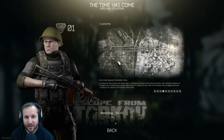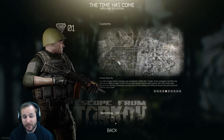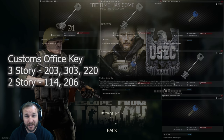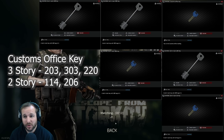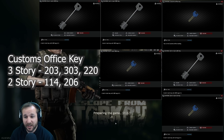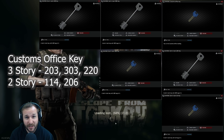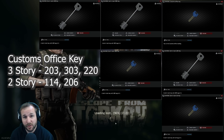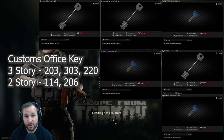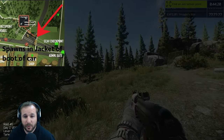I think we're still going to get some sweaty guys running around. The purpose early on is you want to try and get some keys early — particularly the Customs key and any dorms keys used for quests. Those ones are your 203 and 303, your 220 key — they're all for the three-story dorms. The 206 is for the two-story dorms, and the 114 key which has a specific spawn in a jacket as well.